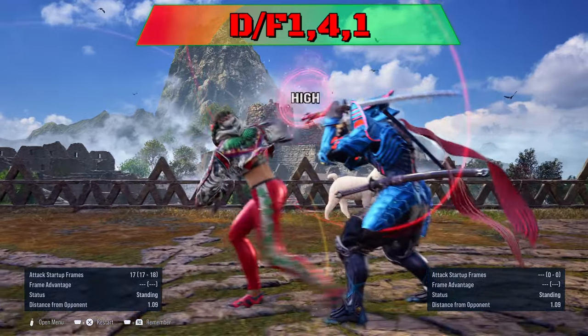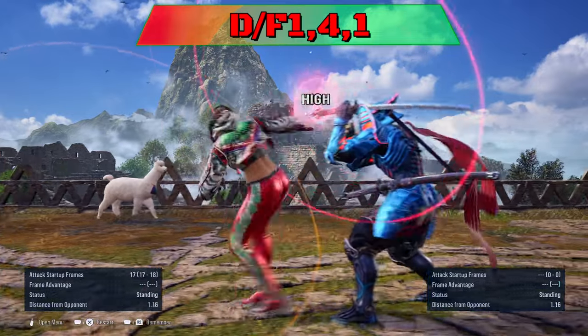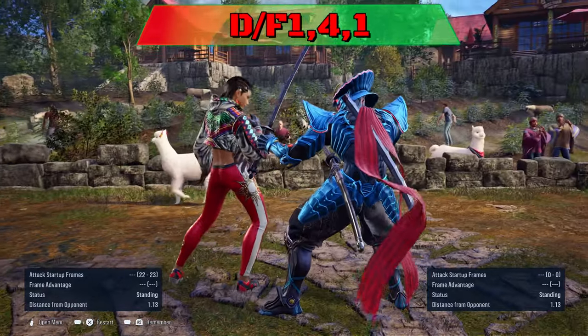4-4-1 string can be ducked on last hit to punish. If she goes into Liberator, you can launch her. Her string can be sidewalked left to evade and punish.